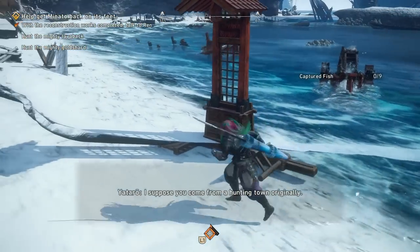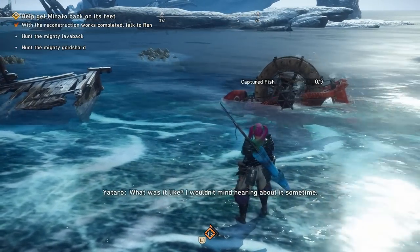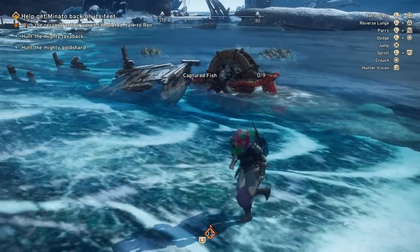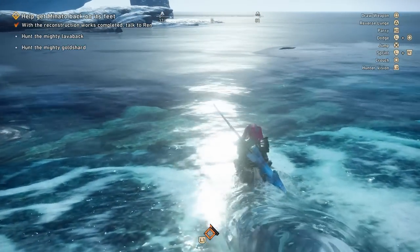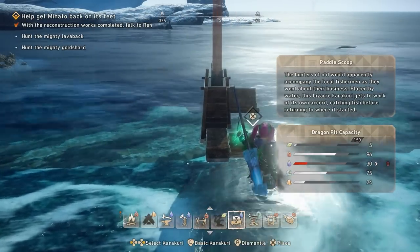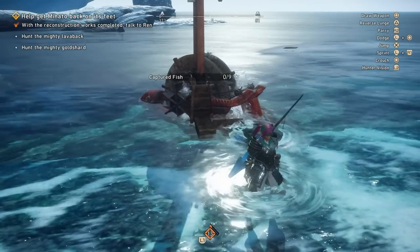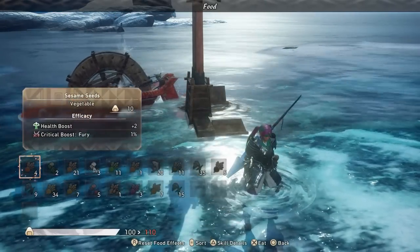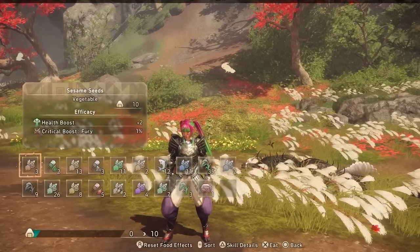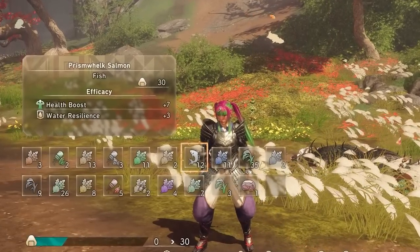Eventually you'll unlock the ability to build a fishing Karakuri that goes out and gets fish for you. I recommend unlocking this as fast as possible because it takes multiple hunts for the fishing contraption to collect enough fish for you to gather. This is also one of the best foods you can eat before hunts — it gives you a massive health boost. So the earlier you start collecting fish, the better.